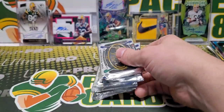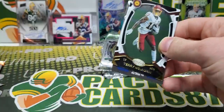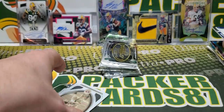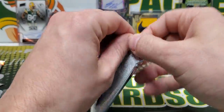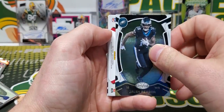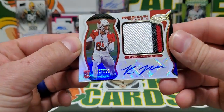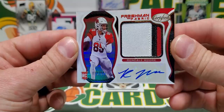Let's do 2021 Certified — this is half a box, so we'll see what's in here. Terry McLaurin. We got a jersey card: Tony Pollard out of 249. Kiddo, Crowder, and Swift. Oh, we got an RPA — Jalen Rager, wide receiver. Rondale Moore — it's chunky too, nice. Out of 299, Rondale Moore RPA, three color. Nice.